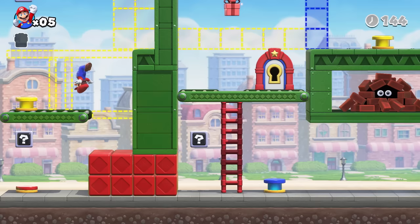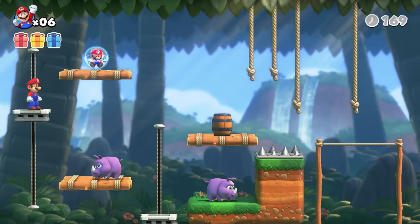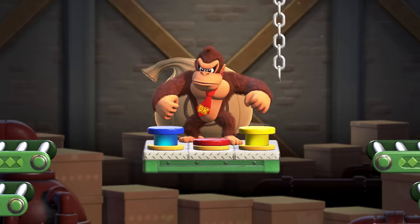Platform too high? Reach it with a handstand jump or a backflip. Observe and act to collect Mini Marios, clear stages, and face Donkey Kong head on.